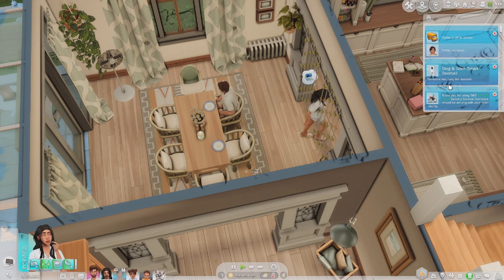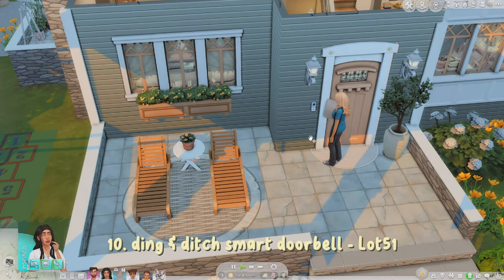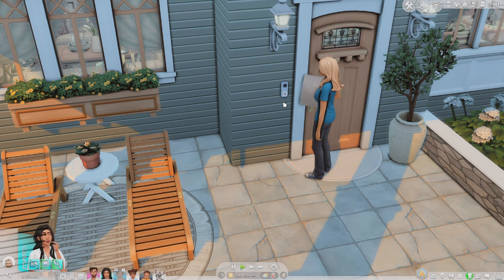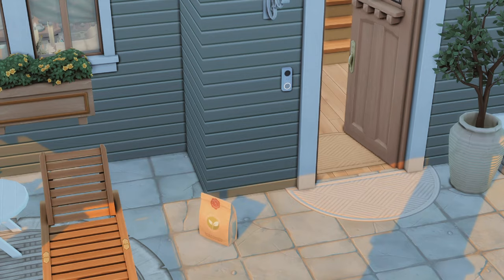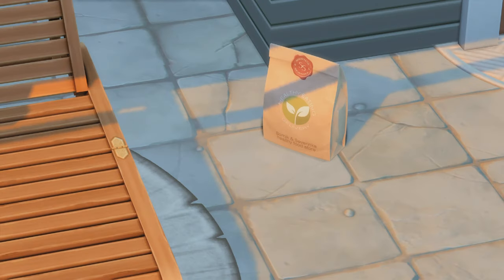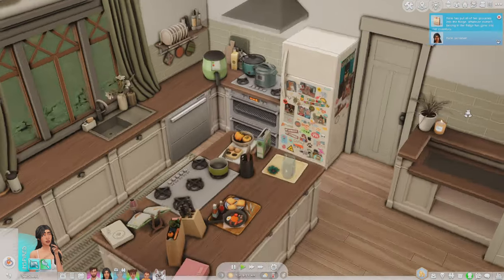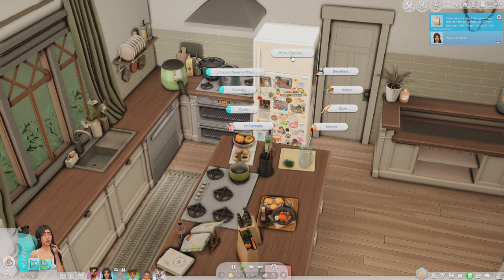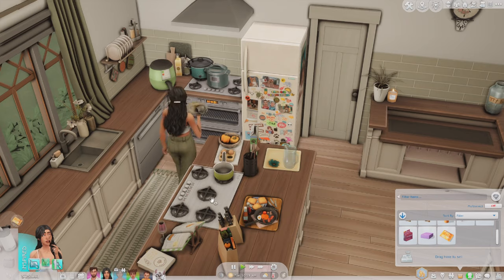The Ding and Ditch Smart Doorbell Mod by Lot 51 — when the delivery arrives, the doorbell rings and you get a notification that someone rang it. We go outside, accept the delivery, and the healthy delivery packaging has their logo and everything — it's so cute. After unloading the delivery bag, the groceries go straight into the fridge. We have our protein bar, fruit cup, and protein cookies. This mod adds a functional doorbell so sims ring it instead of knocking.